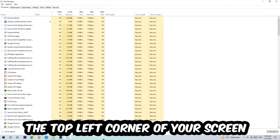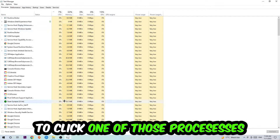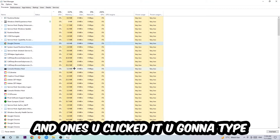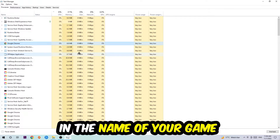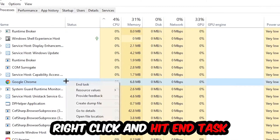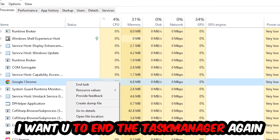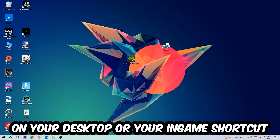The next step is going to be to navigate to the top left corner of your screen and click onto Processes. Once you click Processes, click one of those random processes and type in — using your keyboard — the name of your game. If nothing pops up, you're good. If something pops up, simply right-click and hit End Task. Once you're finished with that, close Task Manager.